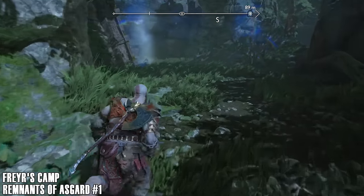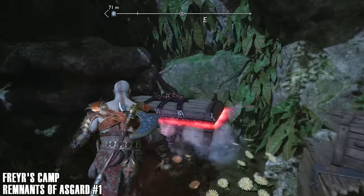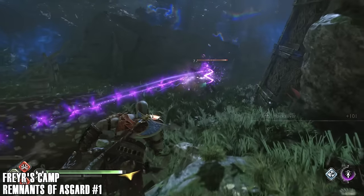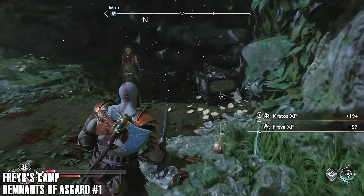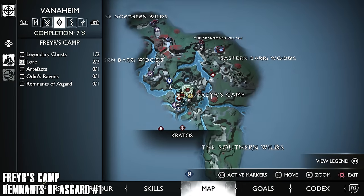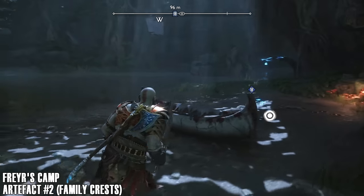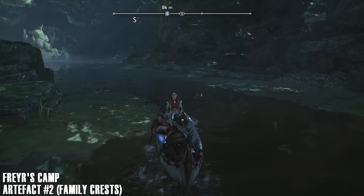Now we're going to get the Remnants of Asgard, which is just to the left when you reach the boat. If you come towards this chest at the back and open it, this will trigger the fight — but it should also work if you just come and stand by it. Speed these guys up and we'll get the Remnants of Asgard completed. Not as much dialogue now that we've got further into the game — the NPCs and Freya and Kratos are kind of running out of things to say.